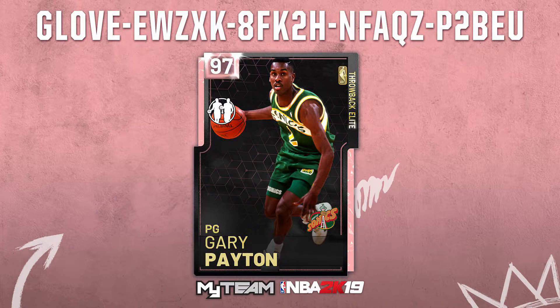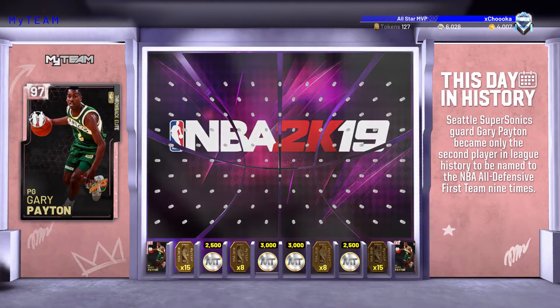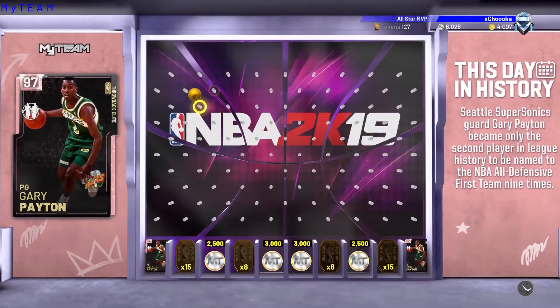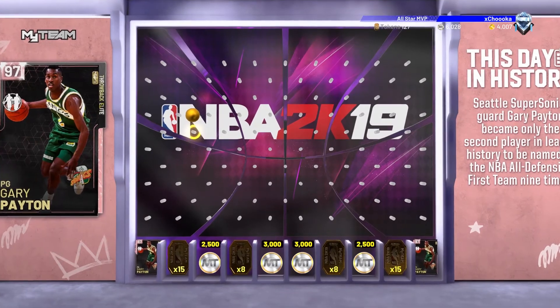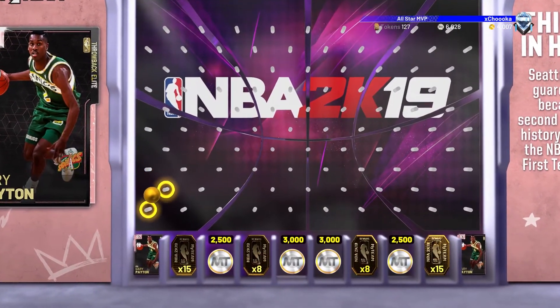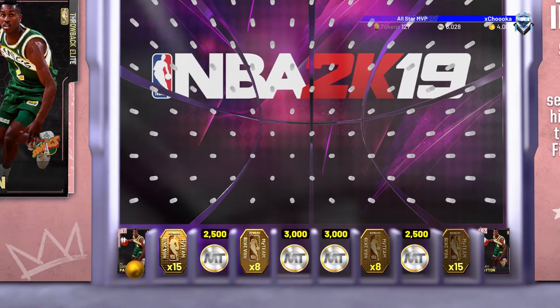So we'll do this code and see what our chances are. They are the same. Gary Payton is in the left and right corner — it's the exact same setup but for Gary Payton. I do like him as a player. I might run him for a little bit to see what he's like — he's a very good defender. I'll try to drop it around that corner again, not at the corner because it'll go into the second slot. And there we go — we get Gary Payton!